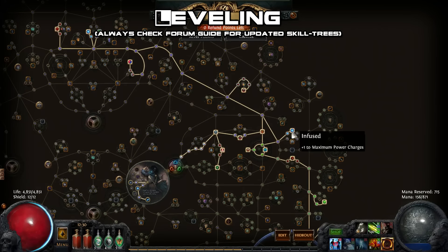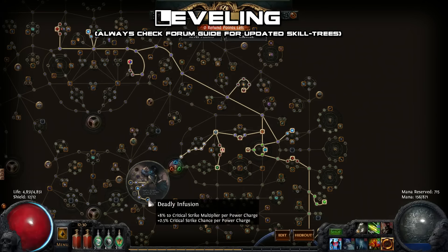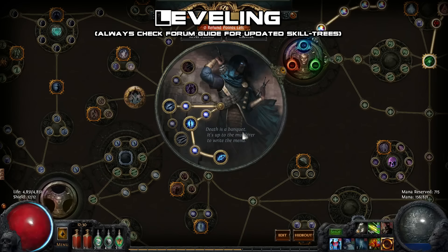I find the Essence Sap method to be the most reliable. Make sure to grab power charges so that once you get Deadly Infusion as your fourth ascendancy point, you can make full use of it. Throughout all of this, make sure to pick up enough life nodes to safely progress. If you're in doubt about how to spend skill points, check the leveling skill tree templates in the forum build guide — the link is in the description.